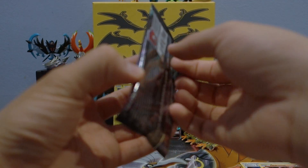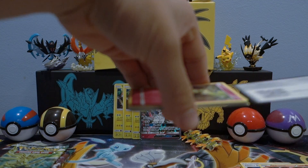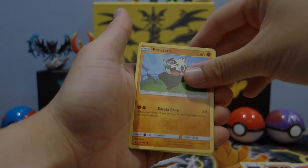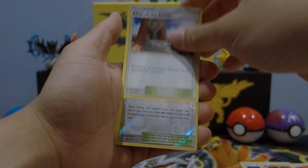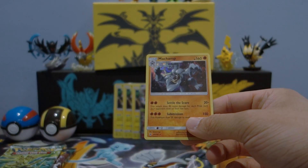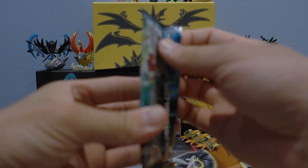Next Guardians Rising pack: Chansey, Trubbish, Machop, Alolan Geodude, Weepinbell, Heatmor, Gallade reverse holo, Gothita, and a holo Machamp — that's not too bad. Last pack from this pin collection: Caterpie, Bellsprout, Pancham, Snorunt, Chansey, Fletchinder, Alolan Graveler, Altar of the Sunne, reverse holo Brooklet Hill, and a regular Victory Road. The only rare from that pin was a Machamp holo — Brooklet Hill reverse holo is not too bad, but it definitely could have been a bit better.